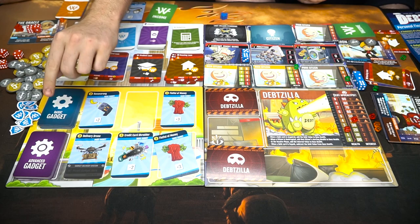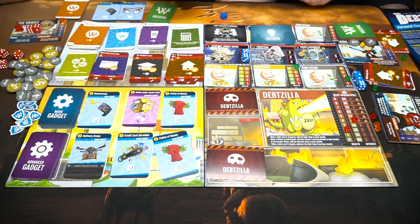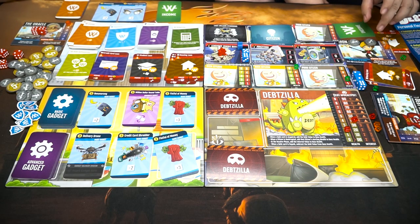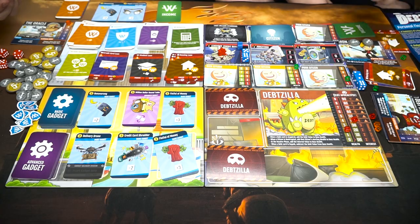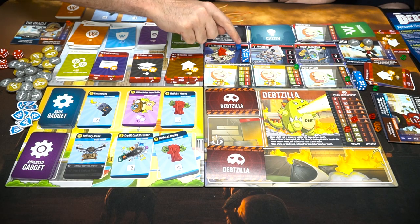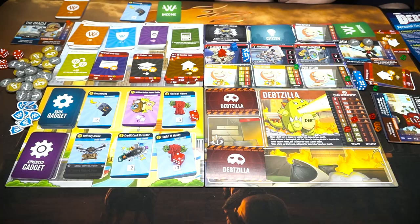I need to get a drone out — advanced gadget. That's a switch. Maybe you should go to this one to free up my dice. It doesn't matter where I go. My dice are locked so I'll use the plus two gadget, bringing it to four. You get an extra die from my roll.